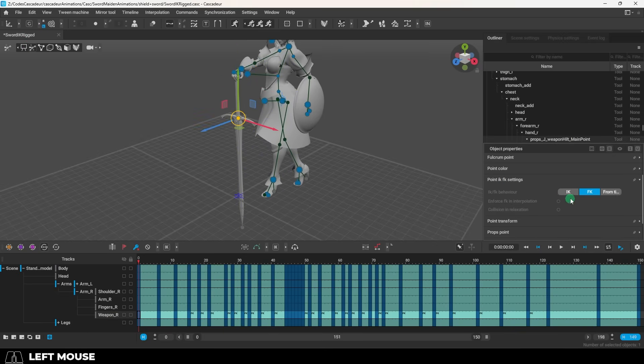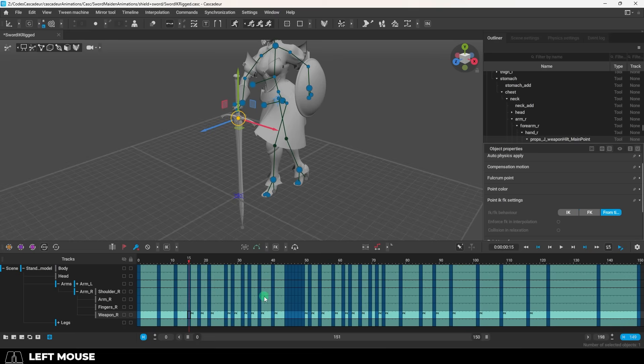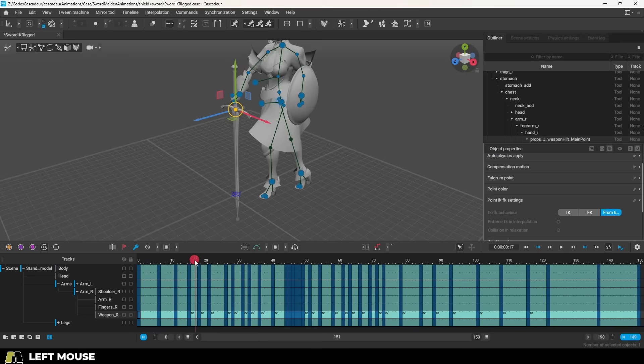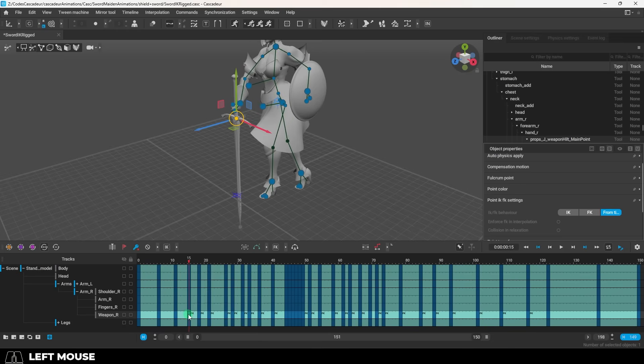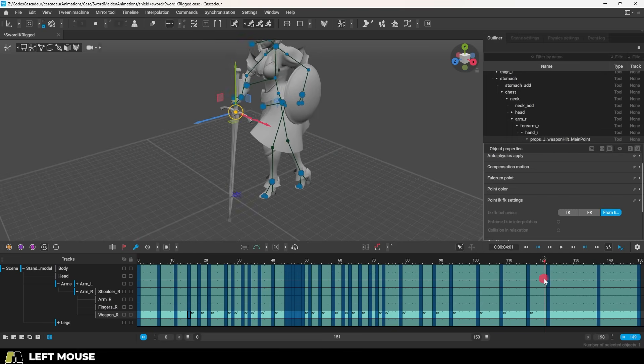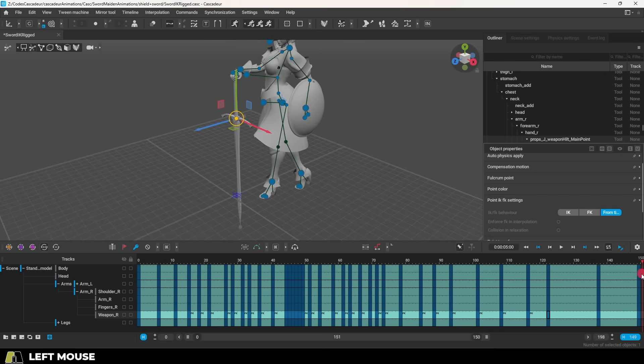If we select the sword dots, under the Point IK/FK settings, we can switch to full IK, full FK, or from the timeline. This is great because when the sword is not in the character's hands, we can set it to IK so it doesn't move, even though weapon R is parented to the hand. But when the sword is in her hand, we can set it back to FK movement and it will follow her hand as usual. Hope that helps, and hope you have a fantastic day — I'll see you around.